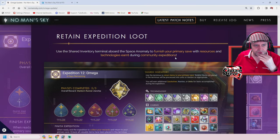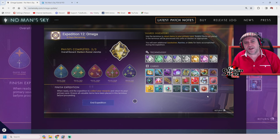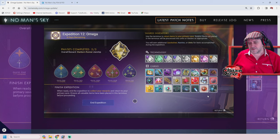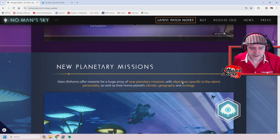Retain the expedition loot — use the shared inventory terminal aboard the Space Anomaly to furnish your primary save with resources and technologies earned during community expeditions. So when you end the expedition you can choose the things to take out with you. I used to hit up Scottish Rod to jump into multiplayer so I could give him all my stuff, because I wanted all the manuscripts from the Endurance expedition — the worm lore — in my legacy save. That's awesome.